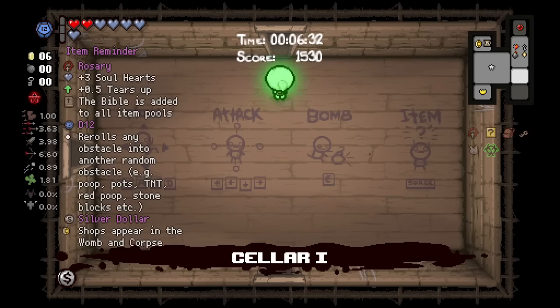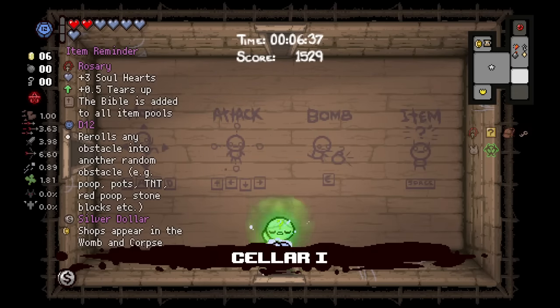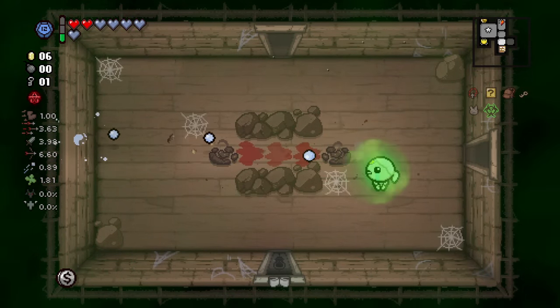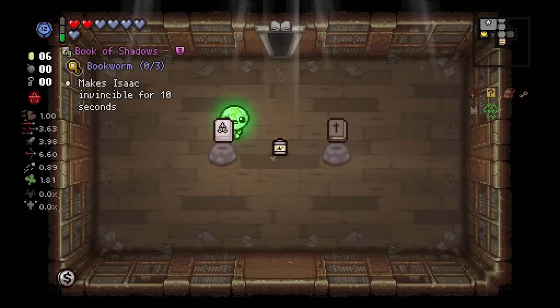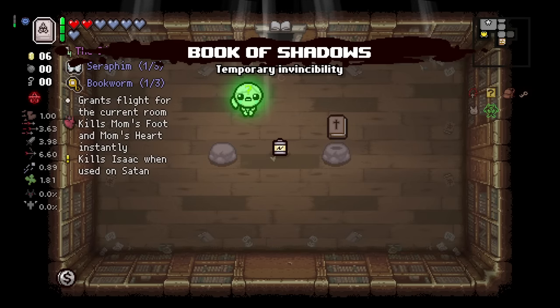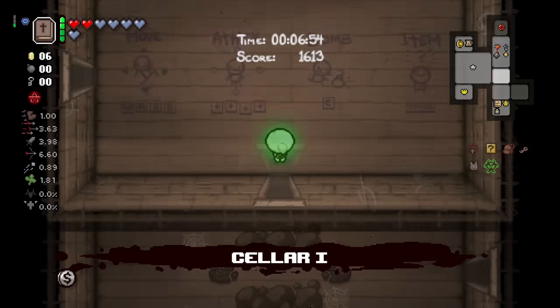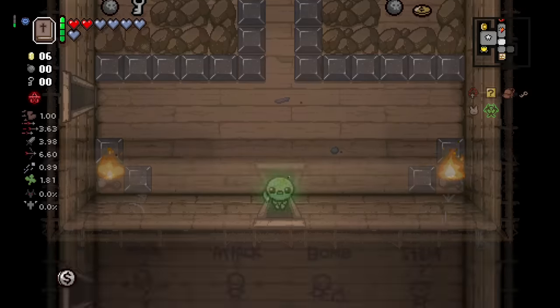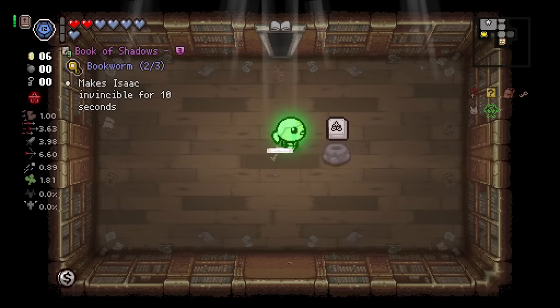I don't think the D-12 re-rolls the steel blocks, but I could be wrong about that. We'll just get a library. If we get the Bible in here, that's very possible actually, because we have the Rosary. Oh my God. What is going on with this run? We're not gaining a whole lot of stuff right now, but the fact that we're getting everything that we need and then some in this run is absolutely astounding. I think we should take this full charge and just re-roll that room now, because we have the Bible anyway.